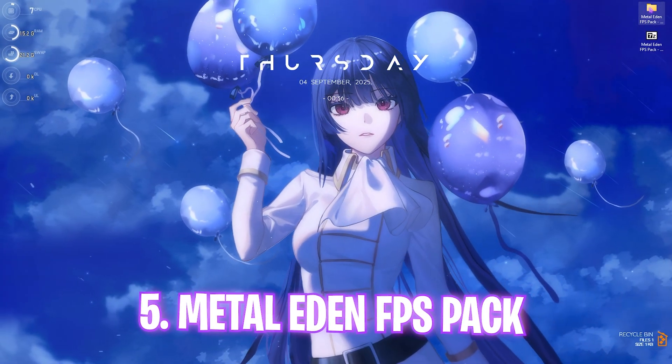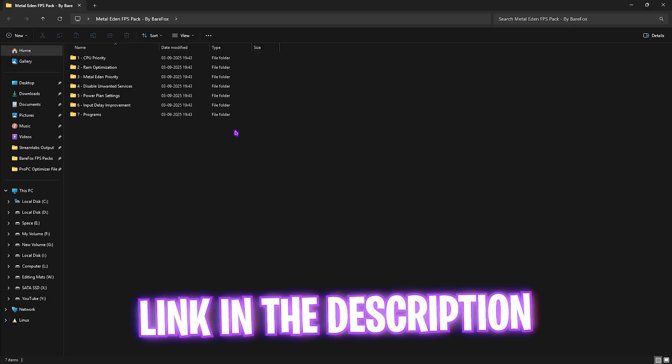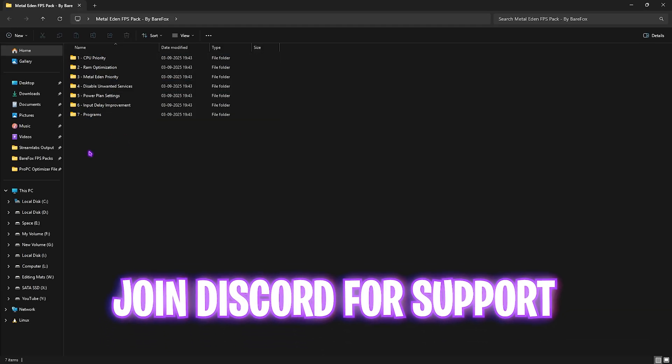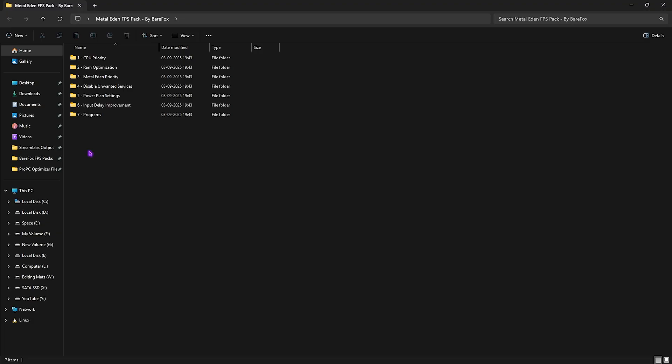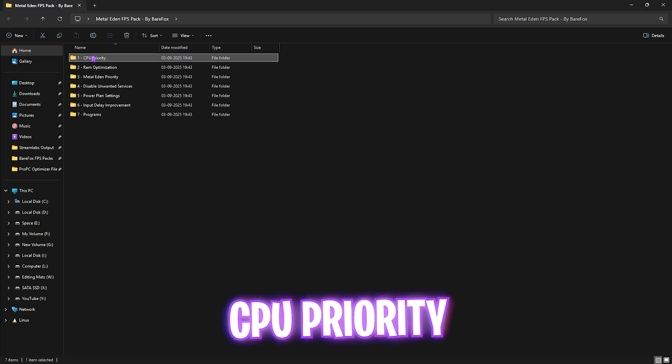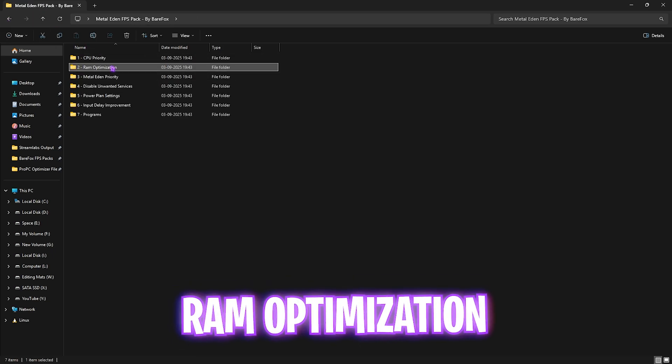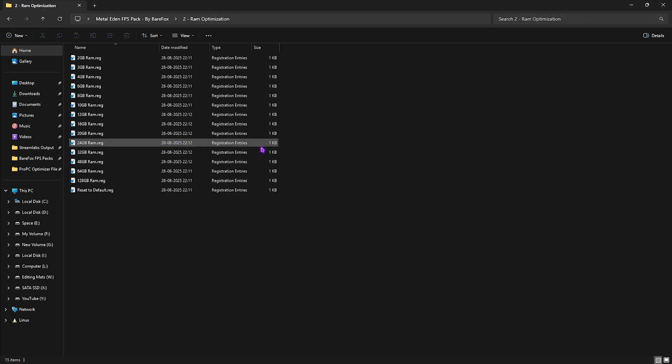The next step is the Metal Eden FPS Pack — I'll leave a link in the description. It contains seven folders to optimize your PC step by step. First is CPU Priority, which includes AMD and Intel CPU priority registry files. If you have an AMD CPU, apply the AMD CPU priority; if you have an Intel CPU, apply the Intel one. These set the correct DWORD values to optimize performance.